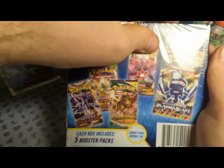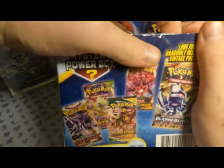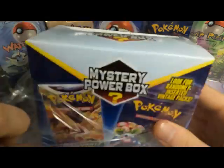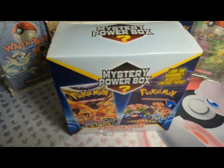On the back we can see packs like Black and White, Plasma Blast — probably one of the chase packs — Darkness Ablaze, Evolving Skies, Astral Radiance and so on. I would really love to pull an actual vintage pack — something like Legendary Collections, Base Sets — those would be awesome. Even Fossil, Jungle, Team Rocket, or even some Neo.